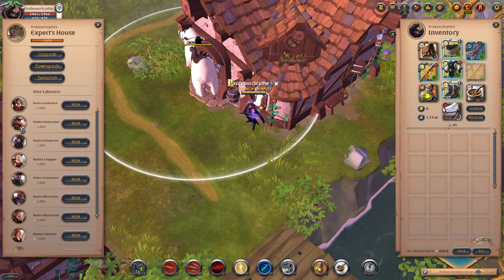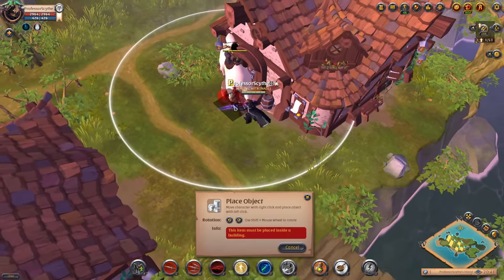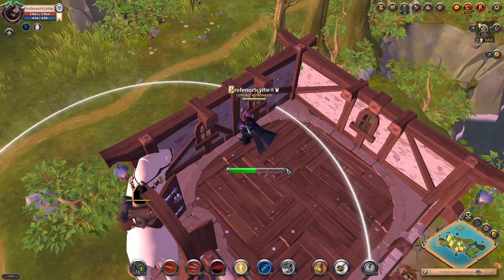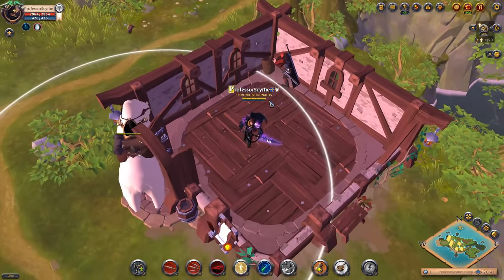You're going to want to pick one laborer type and stick with that laborer, because if you're only cutting wood it makes no sense to have a novice stone cutter — you're going to be working on specific tasks. Let's hire a mercenary. We're going to do a tier one mercenary. This house can hold three laborers. We now have one mercenary inside the house.